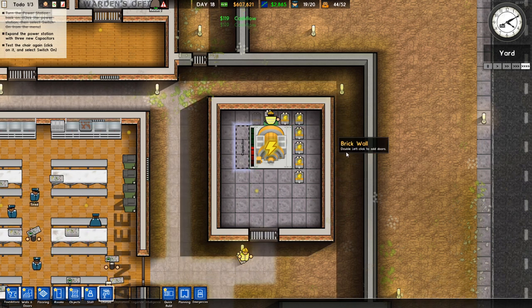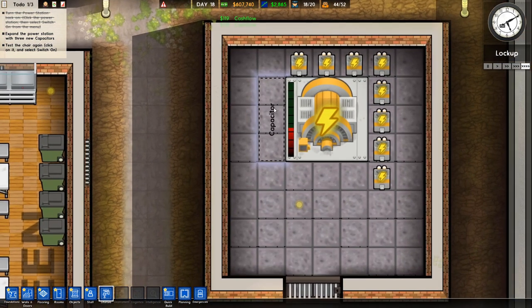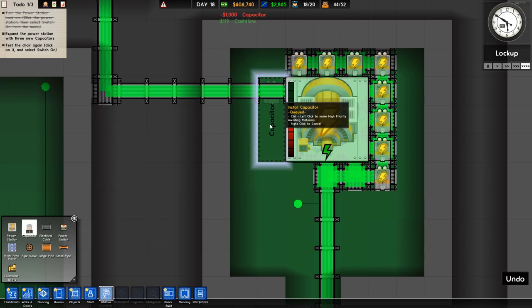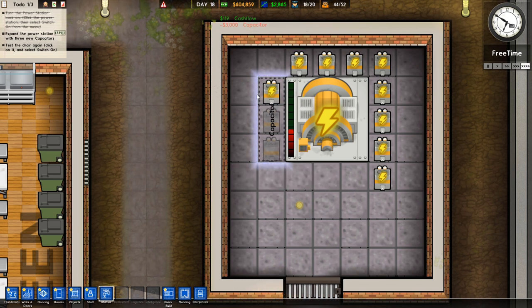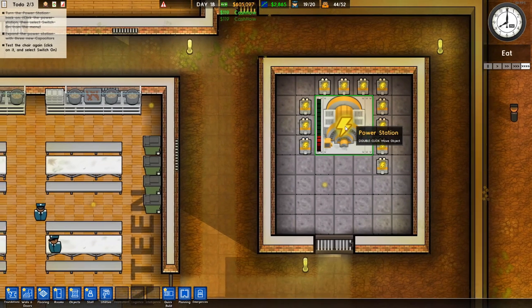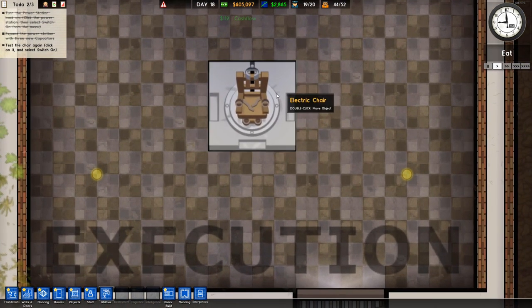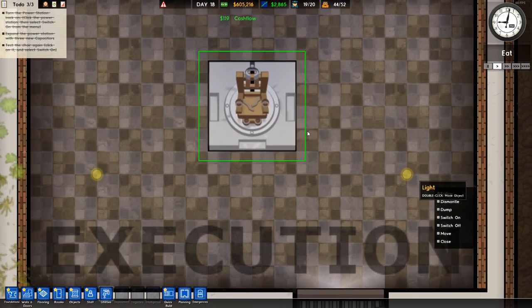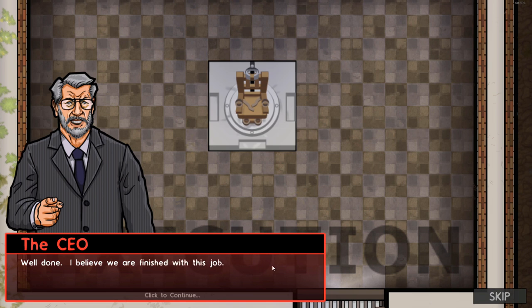Build three more capacitors so we have enough power capacity to handle the electric chair. Let's switch the power station back on - there we go. Our load dropped a whole lot. I guess I was supposed to put them right here - let's just throw them right there then. Hurry up and do your stuff. Alright, we should be all set - everywhere should have power. Let's go check out the execution chair again and switch it on. Did the world end? It seems to be on and doing okay. Well done - I believe we are finished with this job.